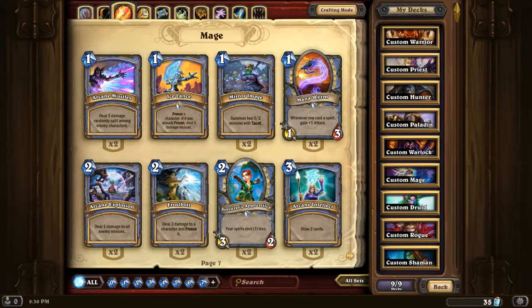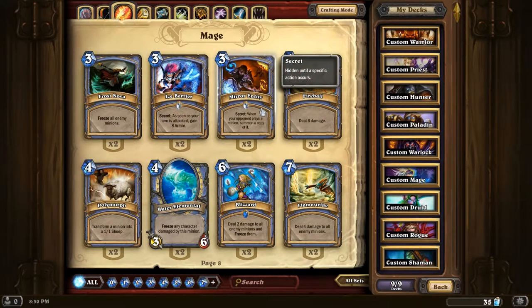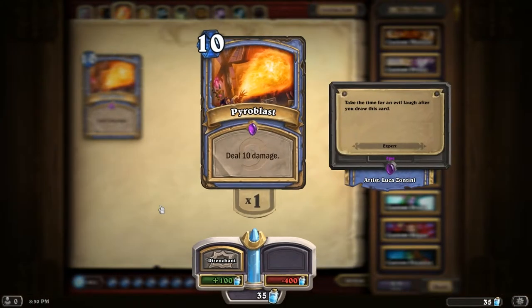Mage cards: Ice Lance, Mana Worm, Ice Barrier - can be quite annoying. River Crocolisk - really good late game. Loot Hoarder, very powerful attack, got two of them, could come in handy. Also Pyroblast - really pisses people off.